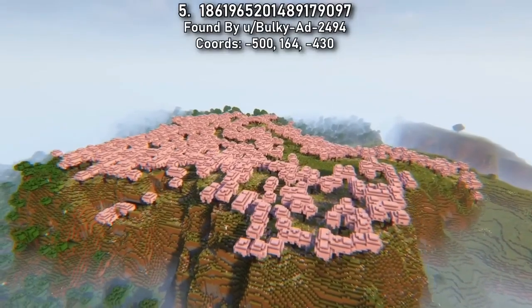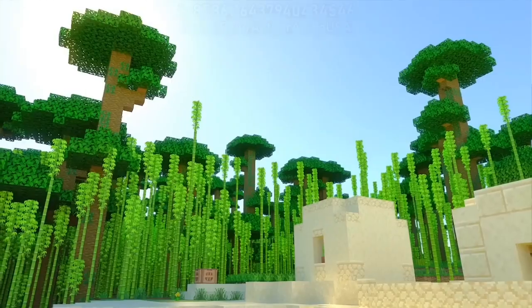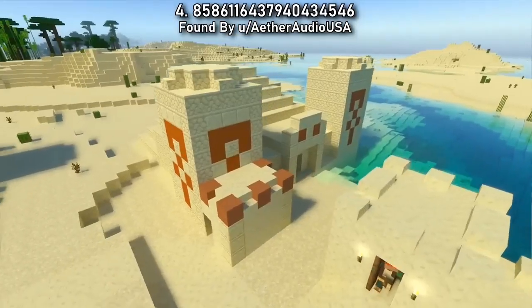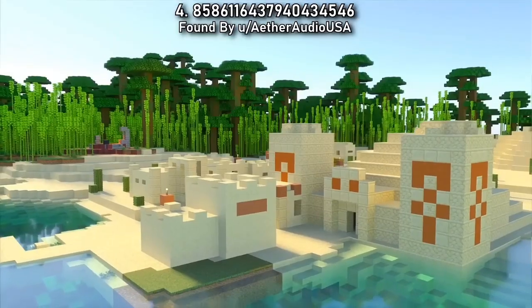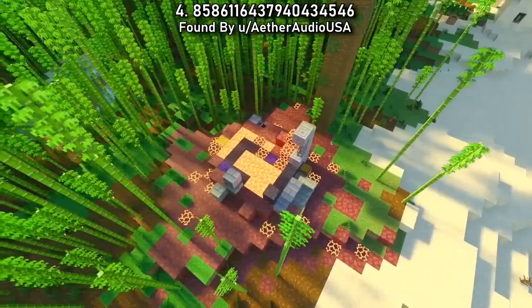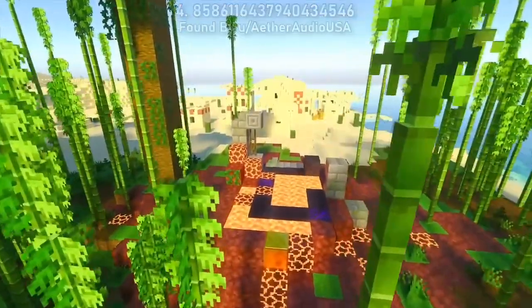I'd love to hear about what you're planning to build with this new wood type. Seed 4 is one of the more exciting spawns for the new update. You've got a new wood type and suspicious sand ready to play around with as soon as you start this new world. Combined with a village and a ruined portal, you might also be able to grab some of those nether-based armor trims.